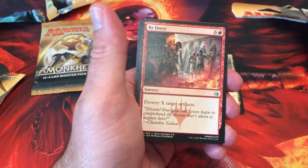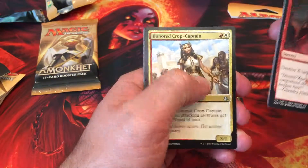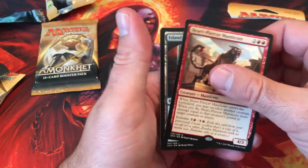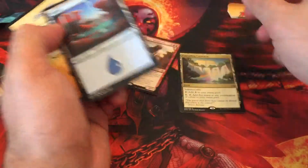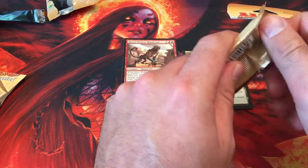Five fours. Servant. Iron Cat Captain. And Heartpiercer Manticore. Not a really good rare, but you know, whatever. It's something.